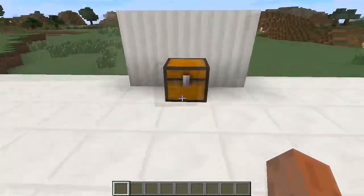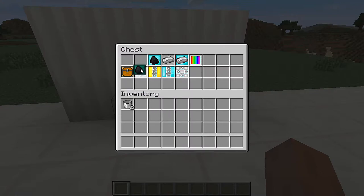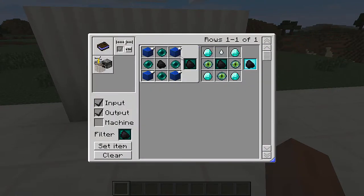The next upgrade we have is the fuel efficiency upgrade. To craft this one, you're going to need lapis lazuli, ender pearls, and a piece of coal in the middle.